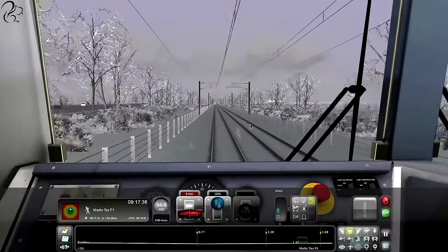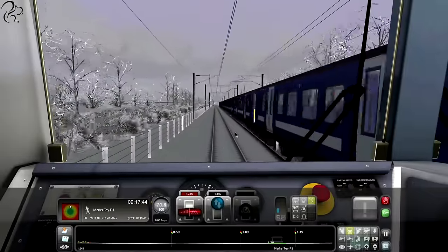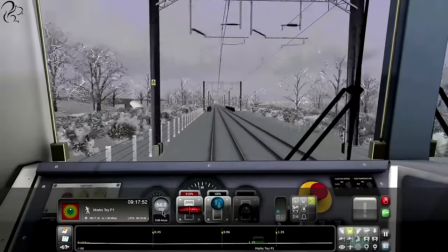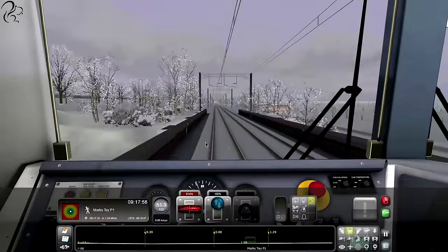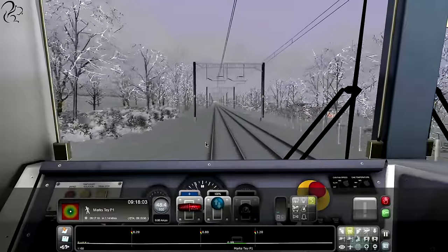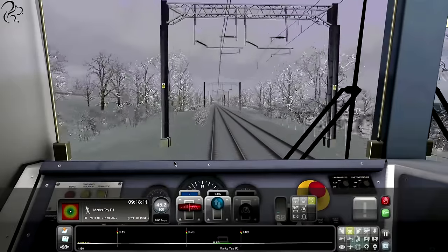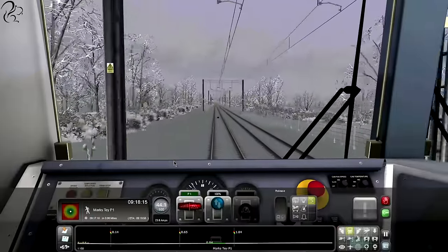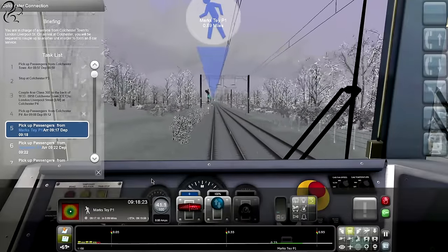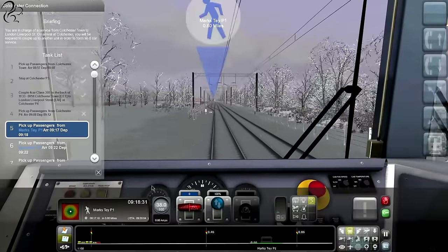I need to slow down - 1.6 miles away and it's closing in very quickly, which it tends to do when you go at 100 miles an hour. I assume we're in miles per hour because we're in Britain. When I was driving the ICE - the 200 mile an hour electric train - that was in kilometres per hour, but this I assume is in miles per hour, localized properly. I've probably braked a bit too early, but I'm not used to the task list. ETA's 9:20, not that far away. I'm going to be late basically - I need to make up the time.